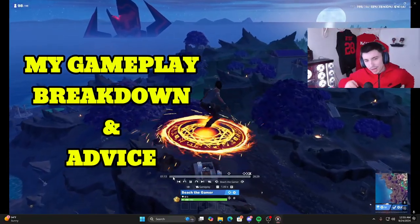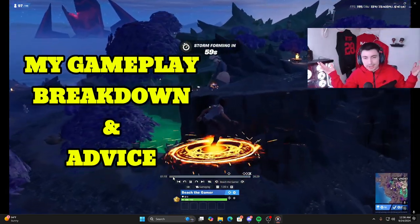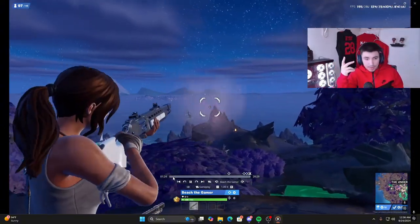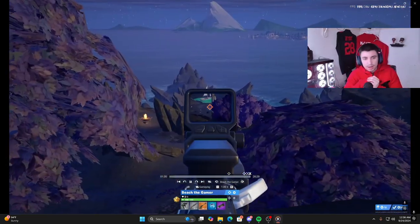All you need is a little bit of knowledge. First off, ignore the name - I went through a name change back to King Splash, which is so much better. I'm landing the Underworld and I'm going to be landing here all tournament even if I die off spawn. You always want to stick through to one drop.